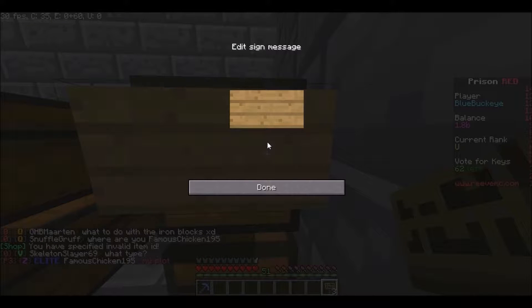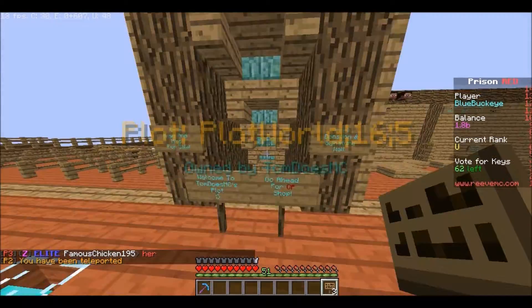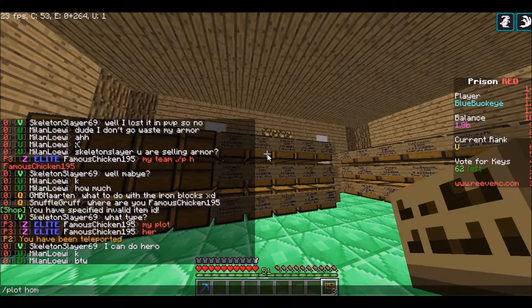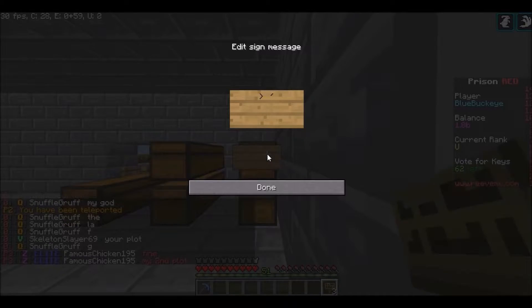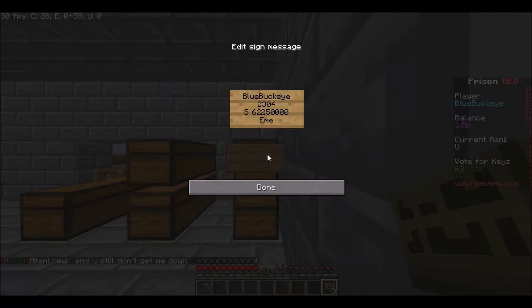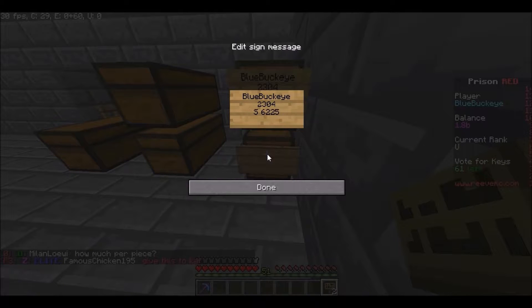What about emerald blocks? Let's see what he has — maybe I did a little too much. So his is 2,304 — just so many numbers. 2,304. Blue Buggy guy, 2,304, sell 62, two-five, one, two, three, four. Yep, we're getting an emerald block shop — spelled emerald wrong. There we go. Blue Buggy guy, 2,304, sell for 62 two-five one two three four.